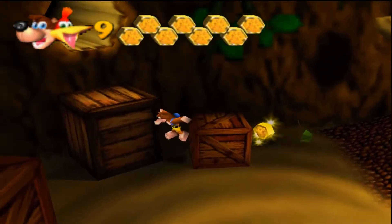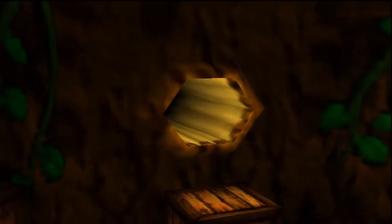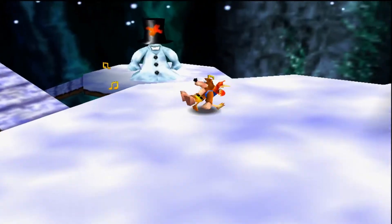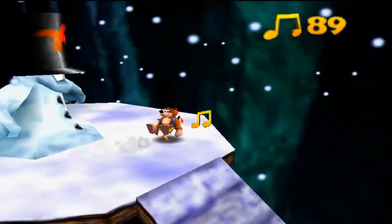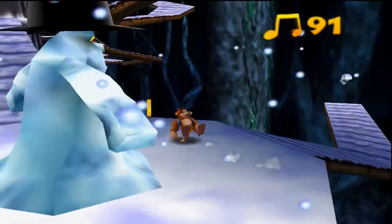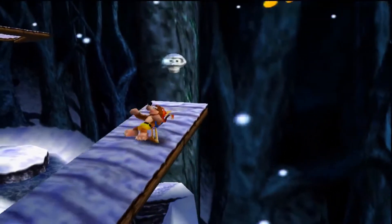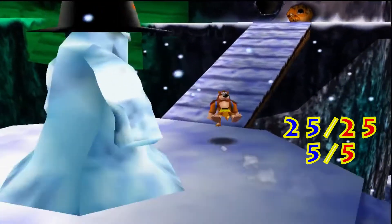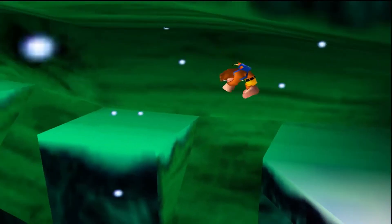And then you just jump over here to grab the last honeycomb piece in the game. And there we go — we have a brand new maximum amount of health. I said it once and I'm saying it again: I really do like Click Clock Wood despite all the problems it's giving me. I still love this world. And that's actually the last Mumbo token in the whole game — we've grabbed every single Mumbo token possible.